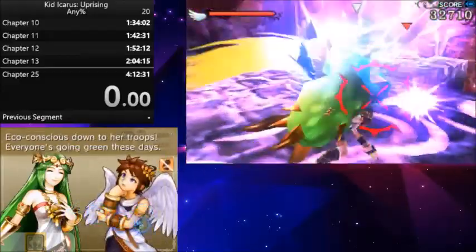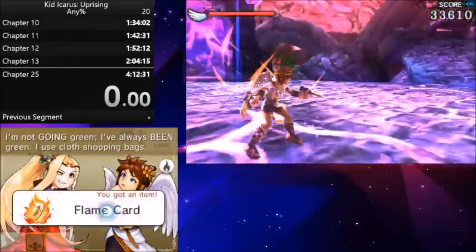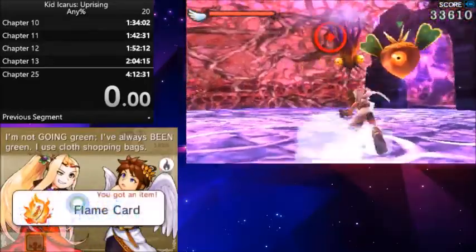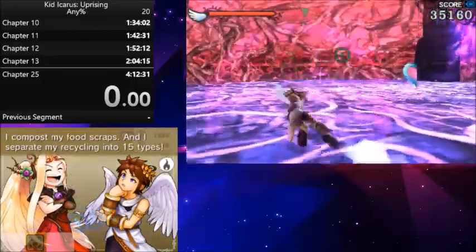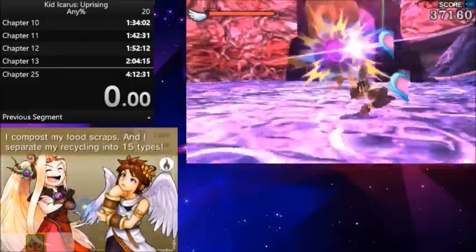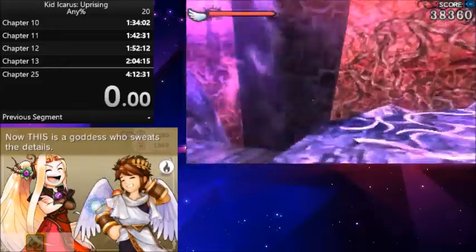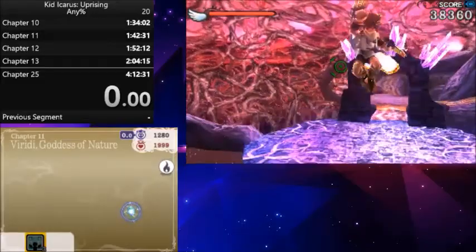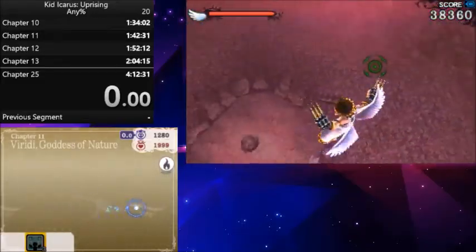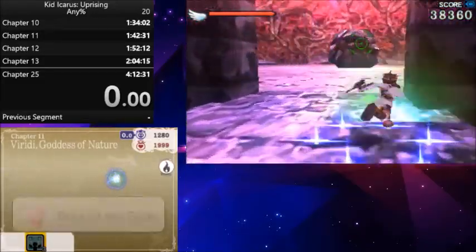Then there's going to be this one last gauntlet — that enemy right there. What you need to do is melee if it's green, shoot if it's red. It's kind of like a satanic Christmas monster. Once you kill off those guys you're able to hop down and take on Cragalanche.